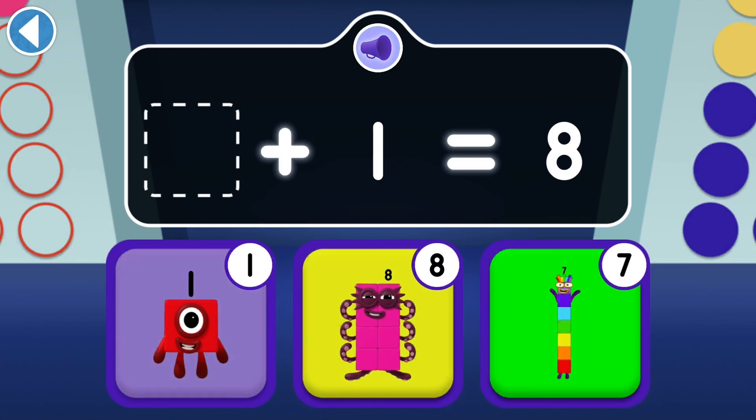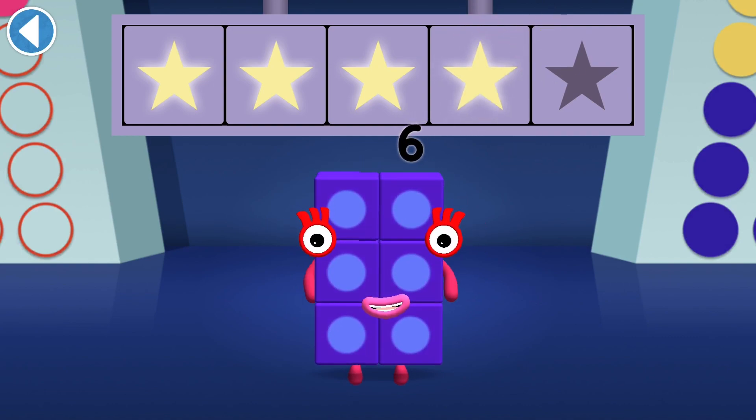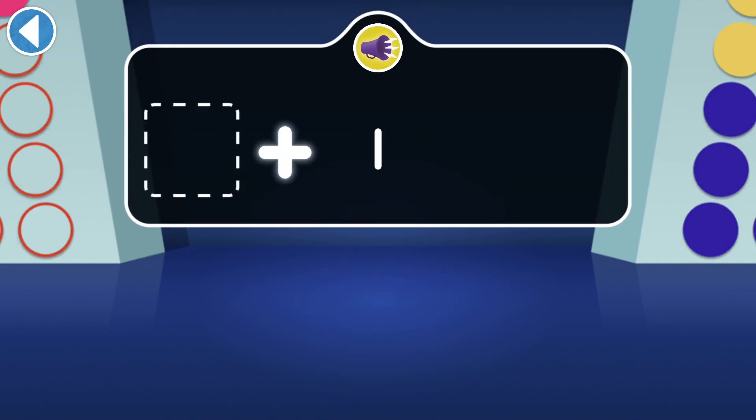Let's try again! Woohoo! You won four super shiny stars! You can make six by adding one to which number block?